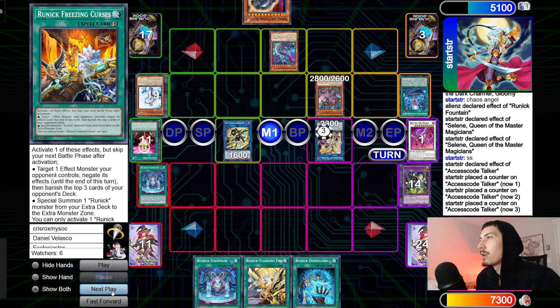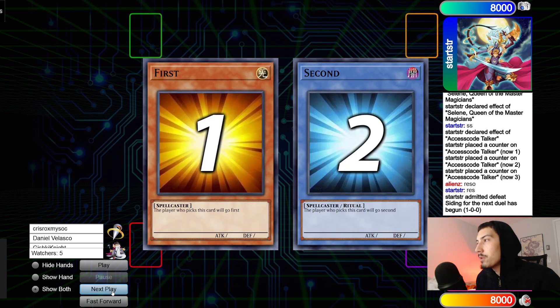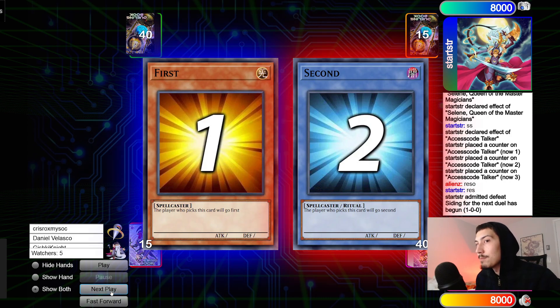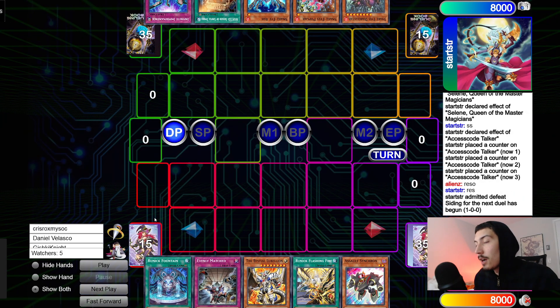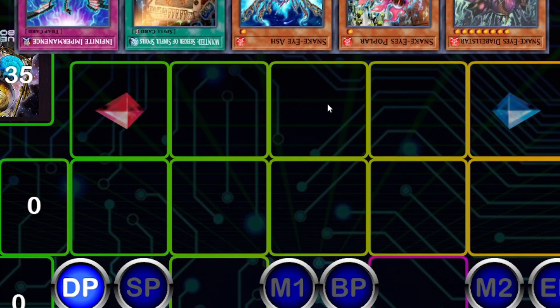They go for Access Code. Access Code gains attack on res. They're gonna Flashing Fire pop it, and then Start STR just admits defeat. Wow — okay, crazy Game 1. Aliens opened up Fountain, Evenly Matched, Lubelion, Flashing Fire, Assault Synchron going second — banger hand to be honest.